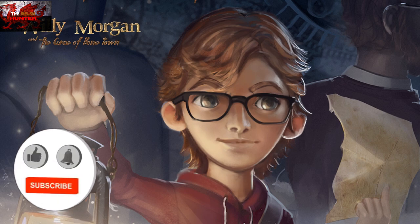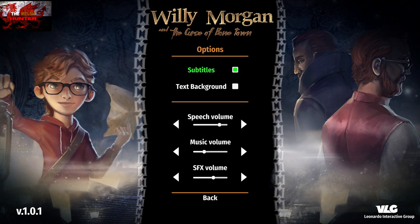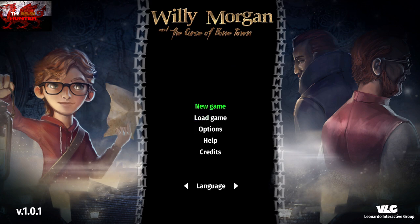Hello there guys and gals, The Welch Hunter here, back with yet another 100% Achievement and Trophy Guide. This time we are getting it all in the legendarily titled Willy Morgan and the Curse of Bone Town. This was developed by Imaginary Lab, published by Leonardo Interactive, and is usually available for £16.74 / $19.99, but is on sale this week for half price at £8.37. Always be on the lookout for future sales too.